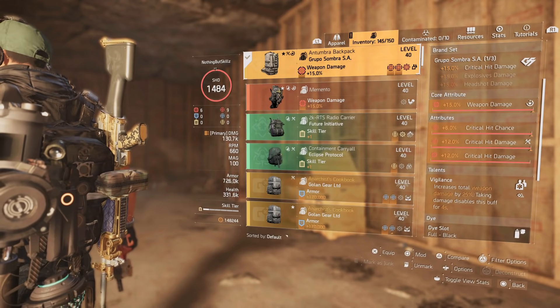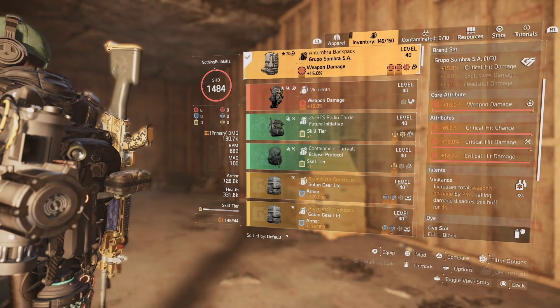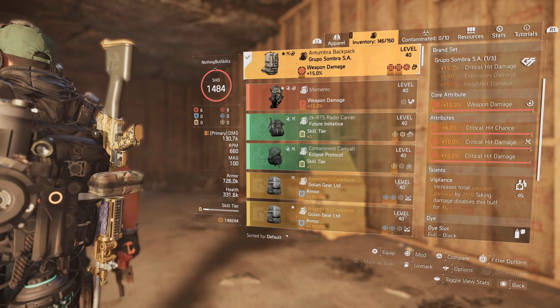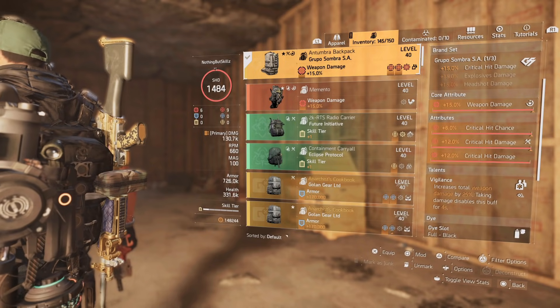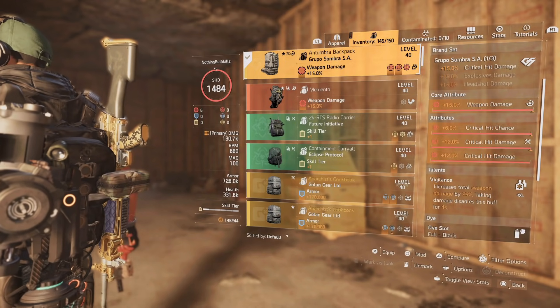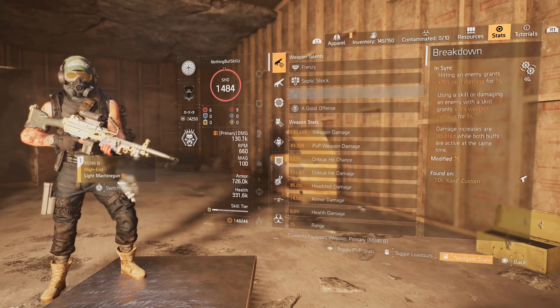I put Vigilance on the backpack: increased total weapon damage by 25% — taking damage disables this buff. You can run a lot of different talents, but ideally I want the most damage possible, and if I can keep Vigilance active that's where this build really shines.